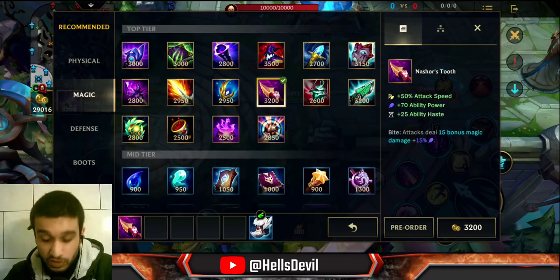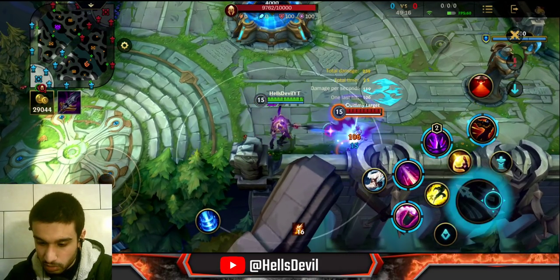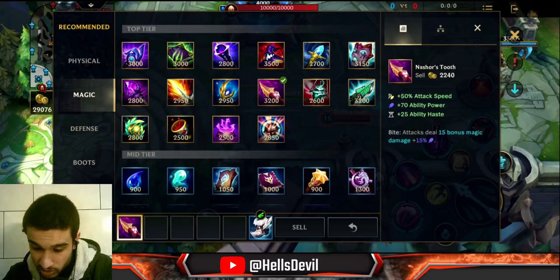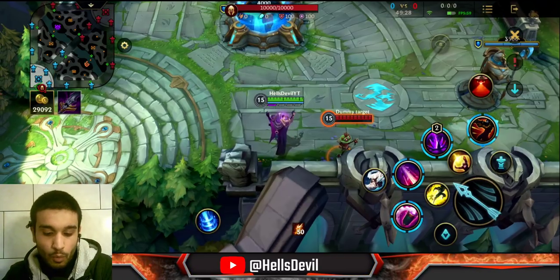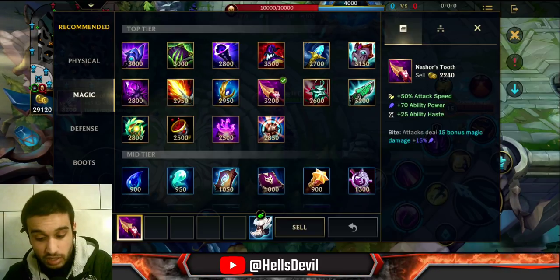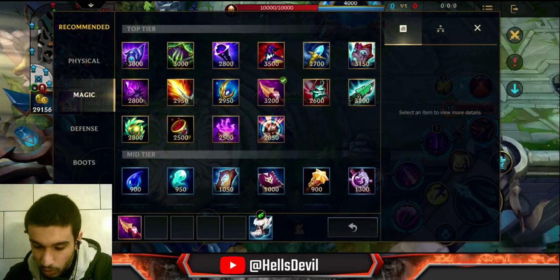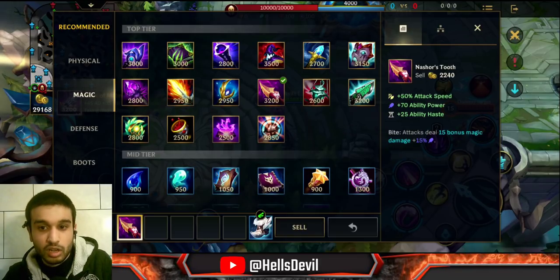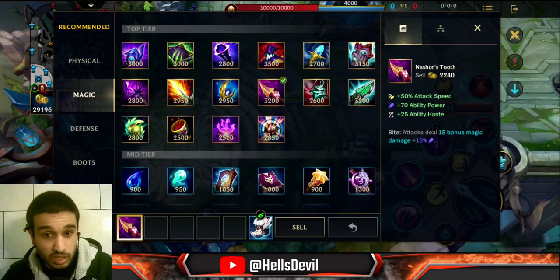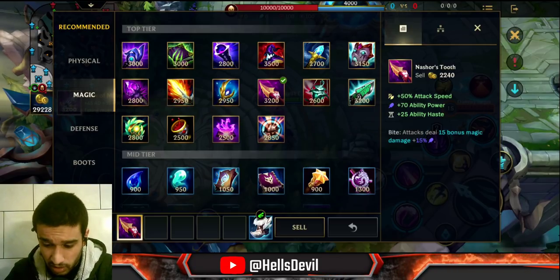Nashor's Tooth — 50% attack speed, 70 ability power, 25 ability haste. Attacks deal 15 bonus magic damage plus 15% of your ability power. My attacks deal bonus magic damage. This item is good if your champion relies on magic damage and basic attacks. The best examples I can think of are Teemo and Diana. With Teemo you want to build ability power, but his basic attacks are also obnoxious, so the bonus attack speed and the passive allowing bonus magic damage in basic attacks is huge.